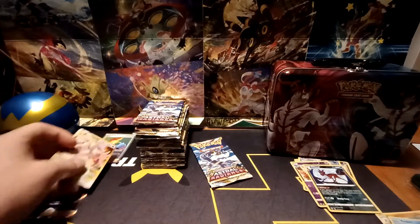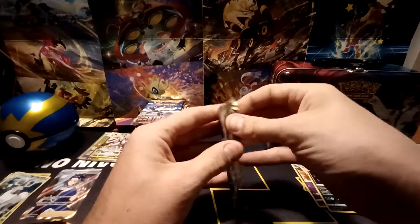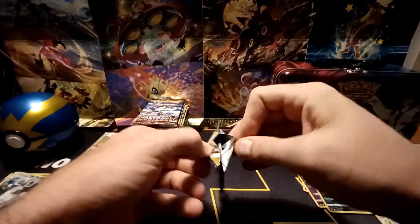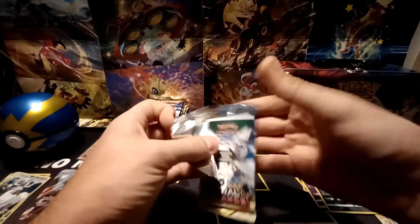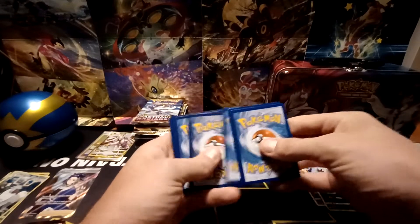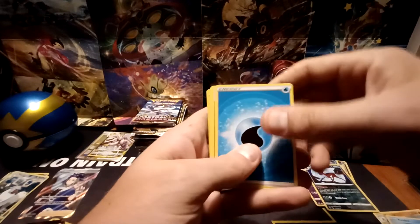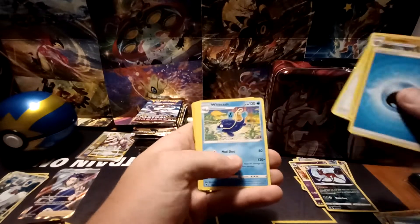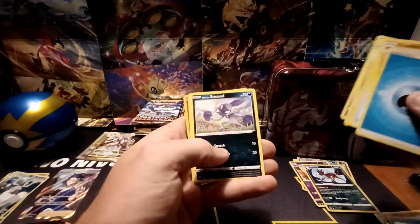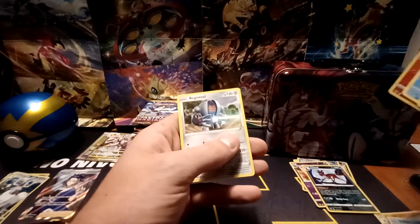A booster box costs about $100, give or take, depending on the set — definitely the cheapest way to get packs, since individually they're normally about $4 to $5, and you get 36 in a booster box. Water-type energy, Cranidos, Feather Ball, Whiscash, Magnemite, Ralts, Hisuian Sneasel, Misdreavus, Barboach, Reverse Hollow of Ponyta, and a Registeel non-holo.